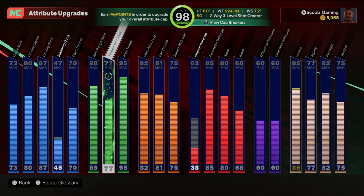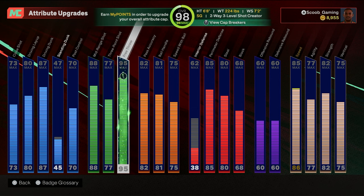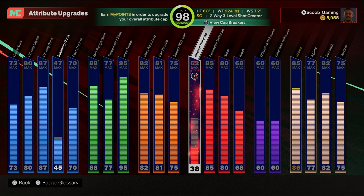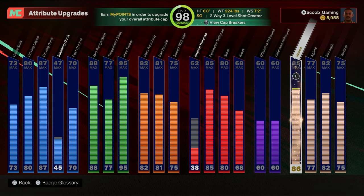I get hit with a 77, an 80, 83, 85 — it doesn't matter. As long as you have a high mid-range with the correct jump shot, you can hit your threes with a low eighties rating. You don't have to have a high three-pointer, you just got to know your cue to your shot and get your hot zones. 95 free throw, 82 pass accuracy, 81 ball handling, 75 speed with ball, 62 interior defense, 85 perimeter, 80 steal, 60 block, 60 offensive rebound, 60 defensive rebound, 85 speed — it's 86 with the cap breaker. 77 agility, 82 strength, 75 vertical.